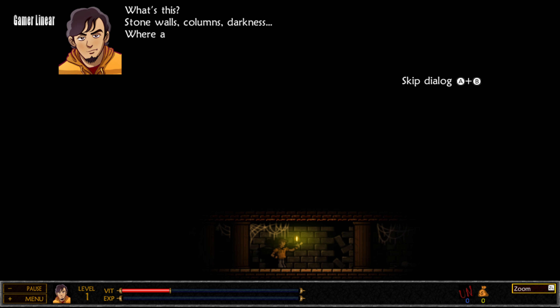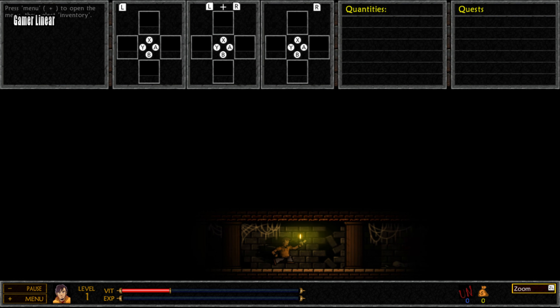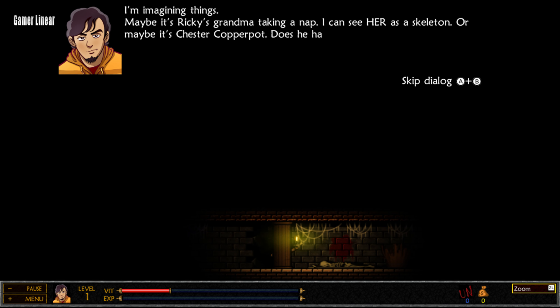What's this? Stone walls. Columns. Darkness. Where am I? It's obvious this can't be real. Then... I'm having a hallucination. Cool! It almost looks real. There's something ahead. It looks like... a skeleton! I'm imagining things. Maybe it's Ricky's grandma taking a nap. Or maybe it's Chester Copperpot. Does he have a key? Can't hurt to check.